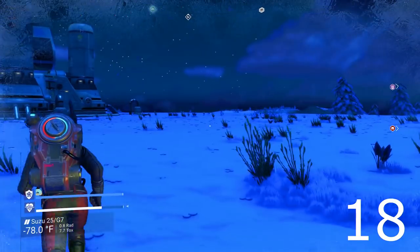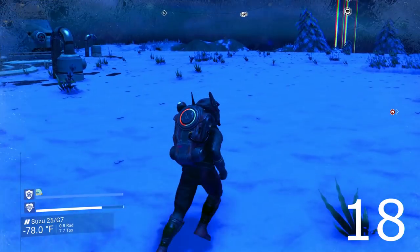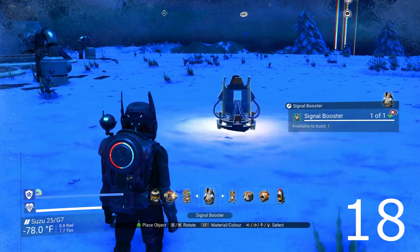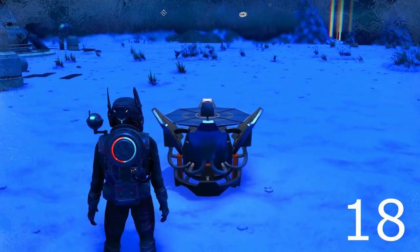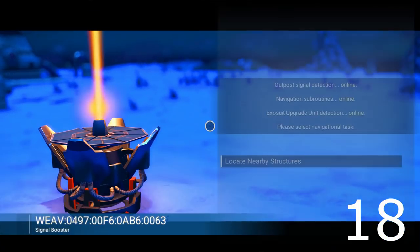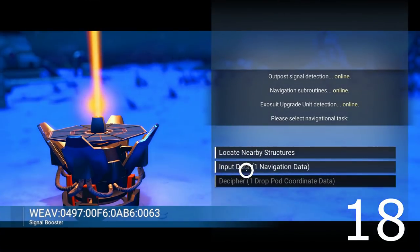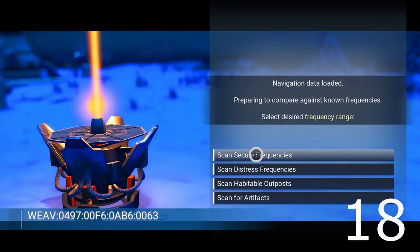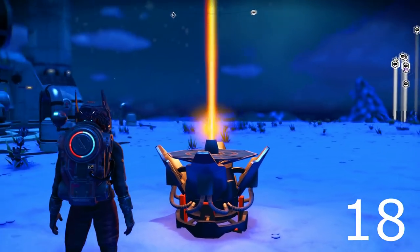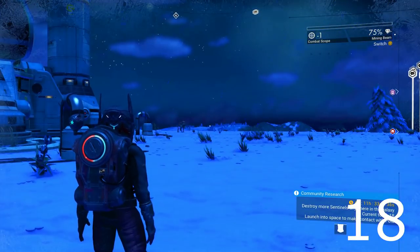The best way to do that is to go to a manufacturing facility, and the way to do that is to put down a signal booster. When you get to it, you need navigational data to do this. You put in navigational data and then you scan secure frequencies, and it'll show you the closest manufacturing facility. Most of the time it will — it'll give you other stuff too, but 9 times out of 10 you'll get a manufacturing facility.